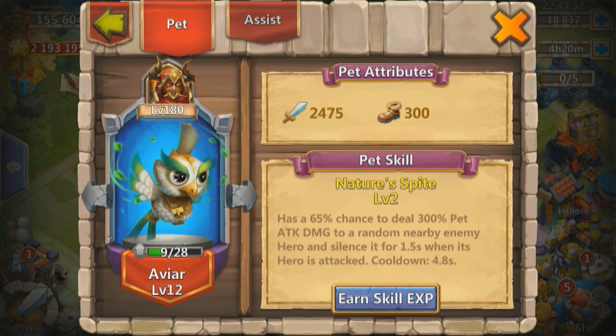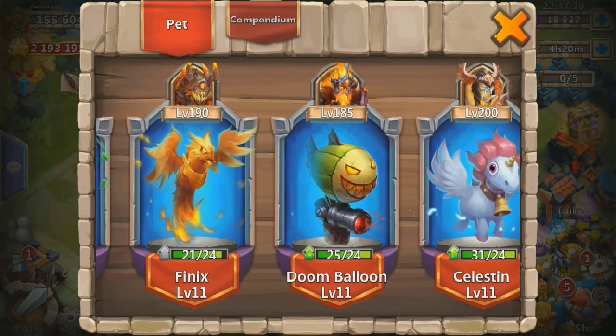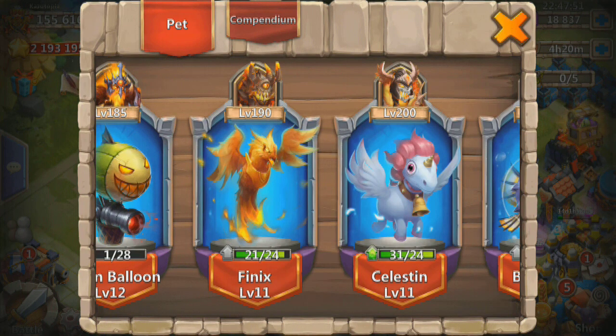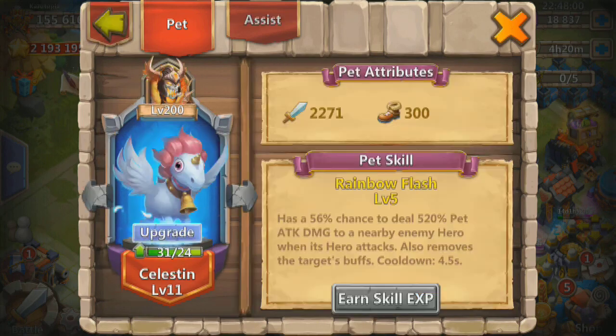As you can see I've got him on Green Fiend right now — this is just my guild wars defense. Dune Balloon going to 12 — 2800 damage now. Take out some buildings — that's going to help in the dungeons. I'm going to start doing some dungeon raiding soon, need to work on that Insane Dungeon 5. Celestine moving up to level 12 — 2300 damage.